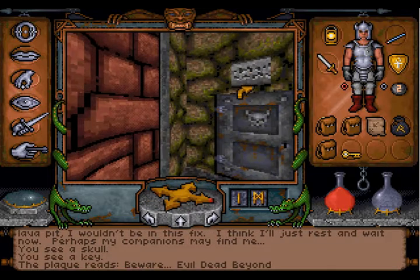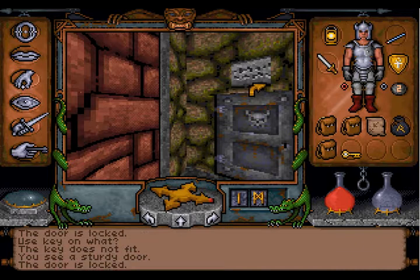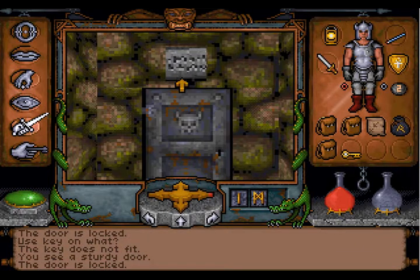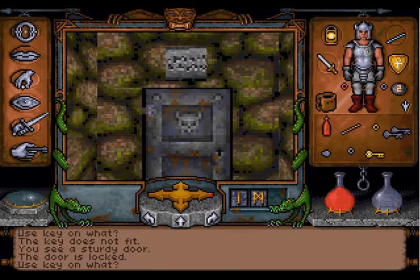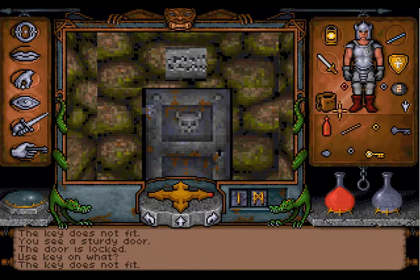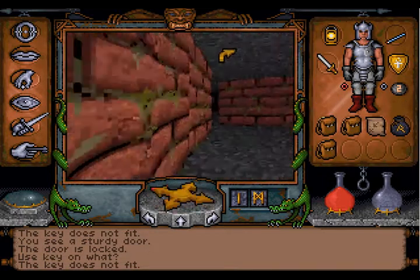What does it say? 'Beware evil dead beyond.' The key does not fit and this dirty door is locked. But it doesn't matter, we can kick it open. Does the other key work here? The key doesn't fit either. Before we kick open the door, let's check out this area here.